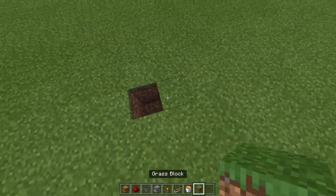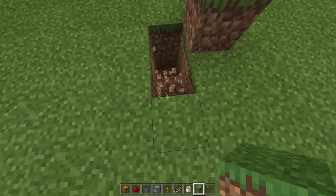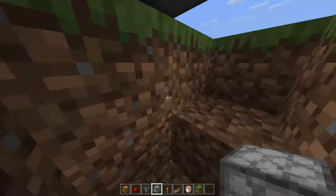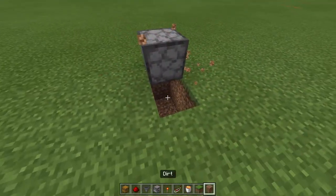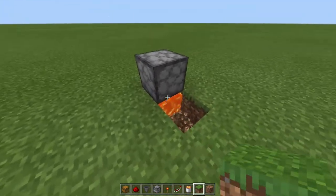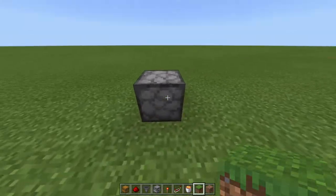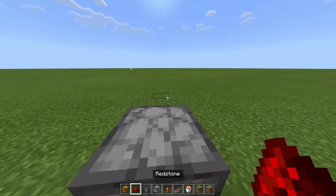First thing we're gonna do is dig a two-deep hole, grab some temp blocks, build two high, build one over the top in an L shape. Go down here and place your dispenser like that, then go above it and get rid of all that temp stuff. Fill in one high like that, drop a lava bucket down, and place a block — now you have lava facing underneath the dispenser. Make sure your dispenser is facing downwards; if it's facing another direction, you've got it wrong.